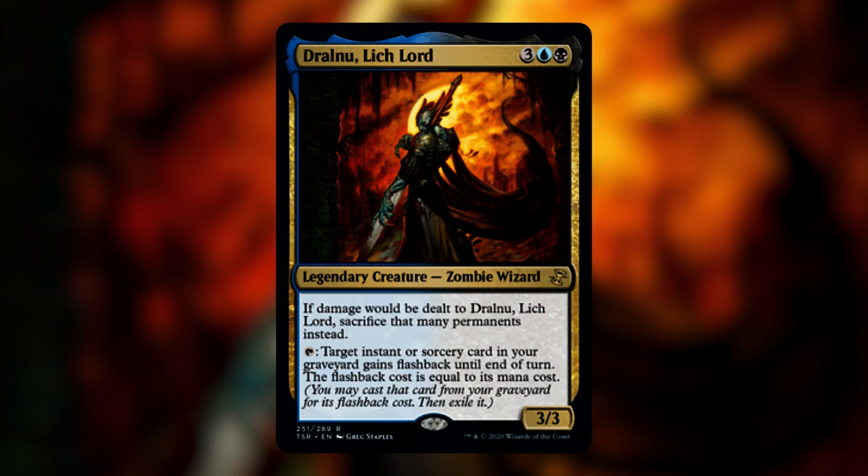Dralnu really wants you to be playing a lot of instants and sorceries to take advantage of his activated ability. It might be a little obvious what kind of deck I'm building — it is going to be a storm combo deck that is very spell-slingy, looking to cast a tremendous amount of instants and sorceries and win through a number of different win conditions. You're going to really like this deck if you look at EDH as a type of puzzle where every game has a different solution and different line to victory.